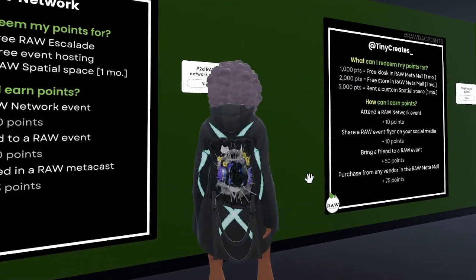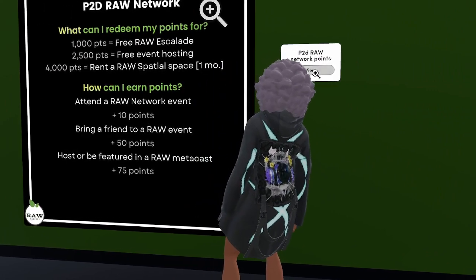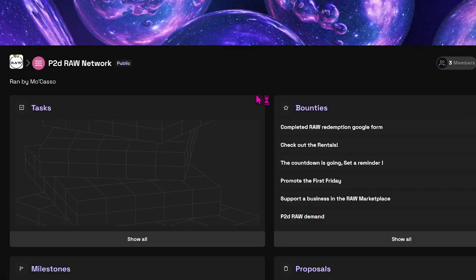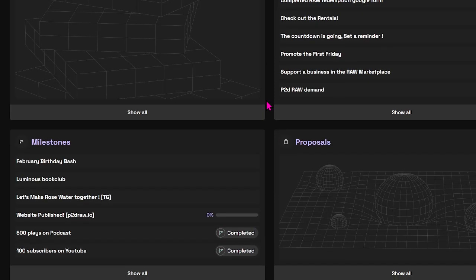Now the cool thing is if you click on this link right here where it says P2D RAW Network Points, it will take you right to our Wonderverse app. Whether you're on your phone or your laptop, it'll take you there. It will ask you to log in or create an account if you haven't, and once you're here you are set.